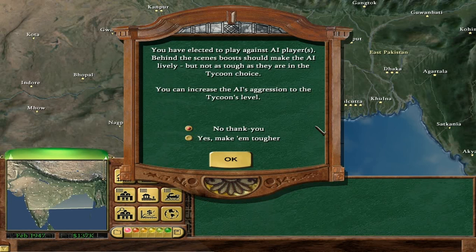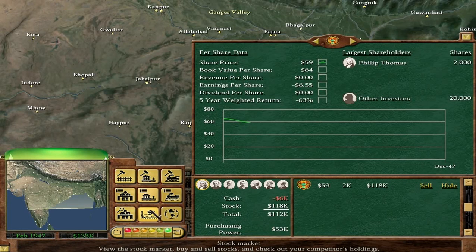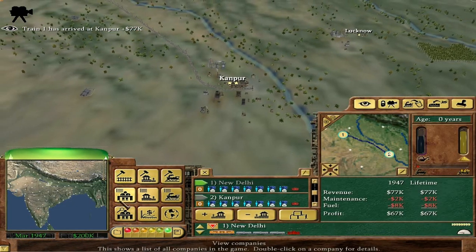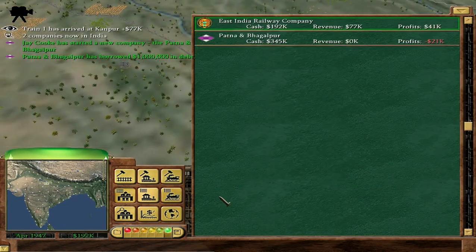Do I go super-duper hardcore and make the AI even more tough? Why not — let's just make the AI super-duper tough. At the end of the day, we don't have to buy them out if we don't want to. And they might help the economy if they do well. There's six of them — there's no guarantee they're all going to do super well.